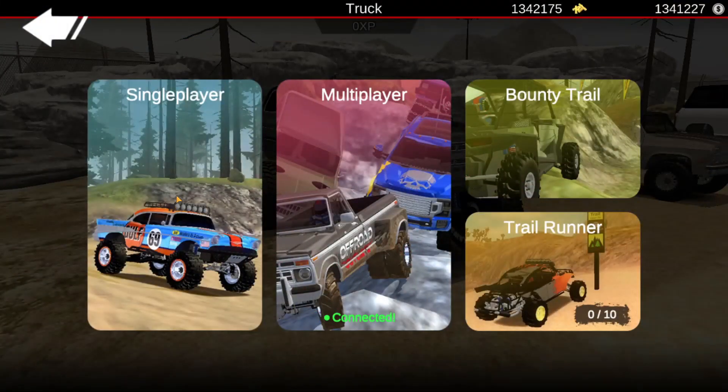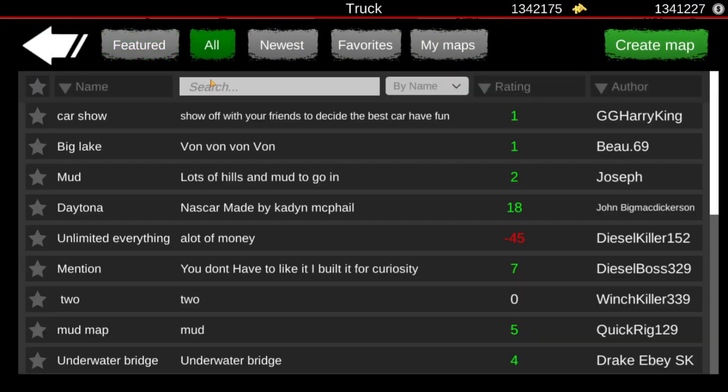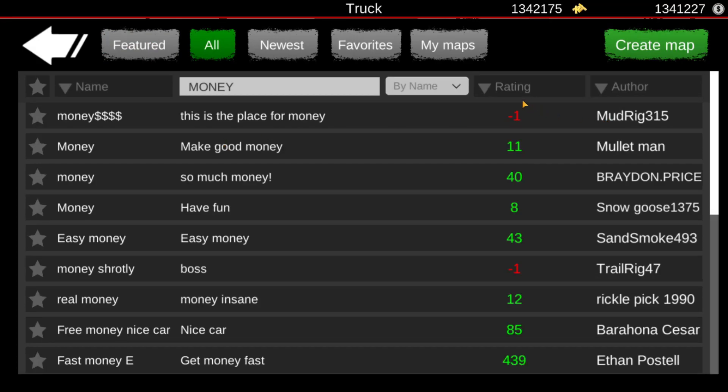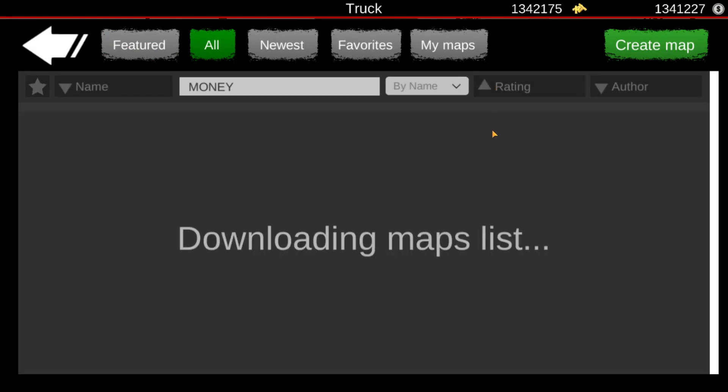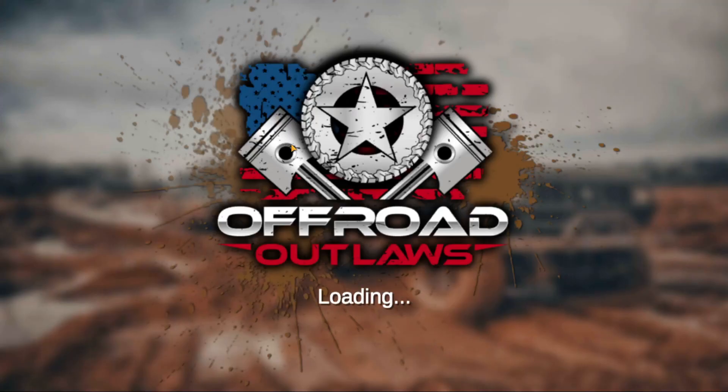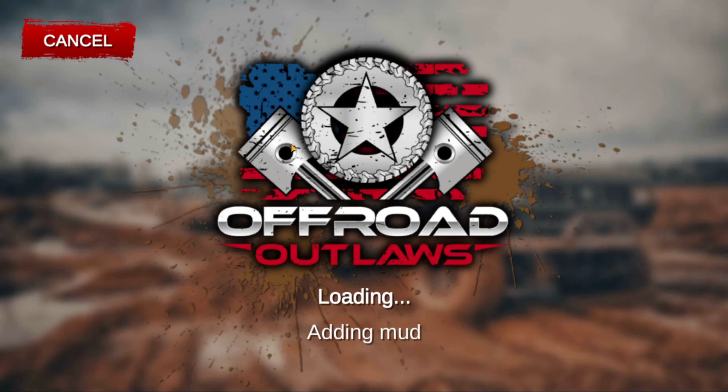First things first, go on down into Play, select Single Player, select Custom Maps, go to All, hit the search bar, and type in "money." Then you're going to hit the rating button two times until that little arrow goes up. It's going to be the second map right here — it's just called Fast Money. It's a small trail for $2,000, and it's by RockRig182. Go ahead and favorite that to be able to find it later.